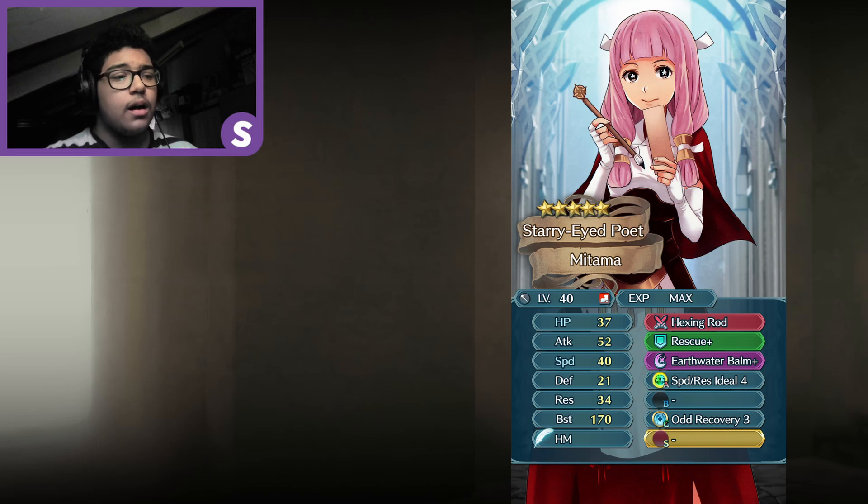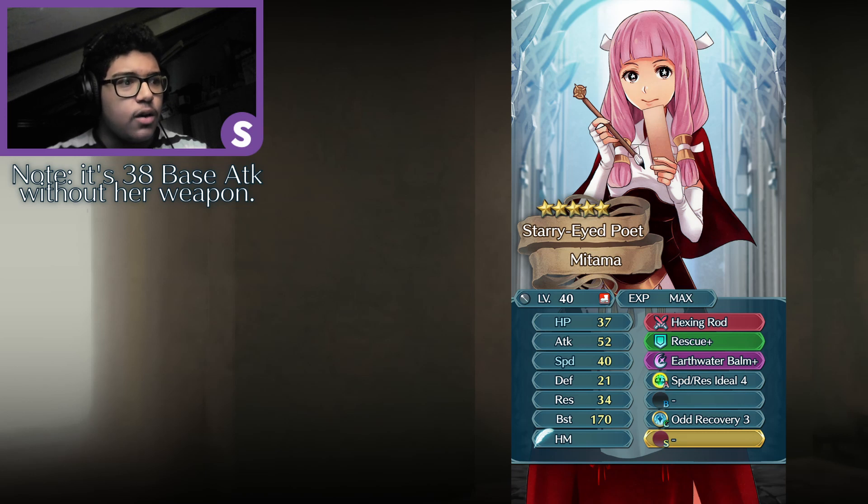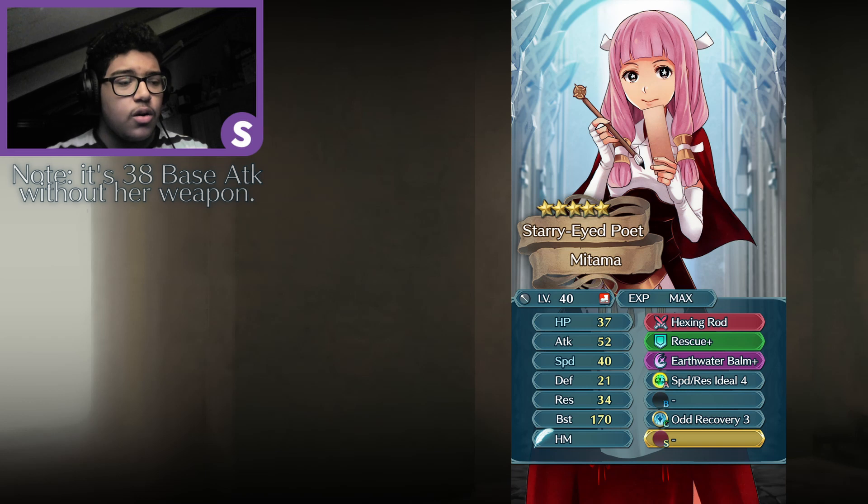First up we have Mitama, Starry-Eyed Poet. I made her an infantry staff just like Azama, because it's similar — Mitama is Azama's daughter. I gave her 37 HP, 38 Attack, 40 Speed, 21 Defense, and 34 Res for a total of 180 BST, and an HP and Speed Superboon. Her stats are really leaning toward high speed, high attack, decent Res, and low Defense, with mid HP.